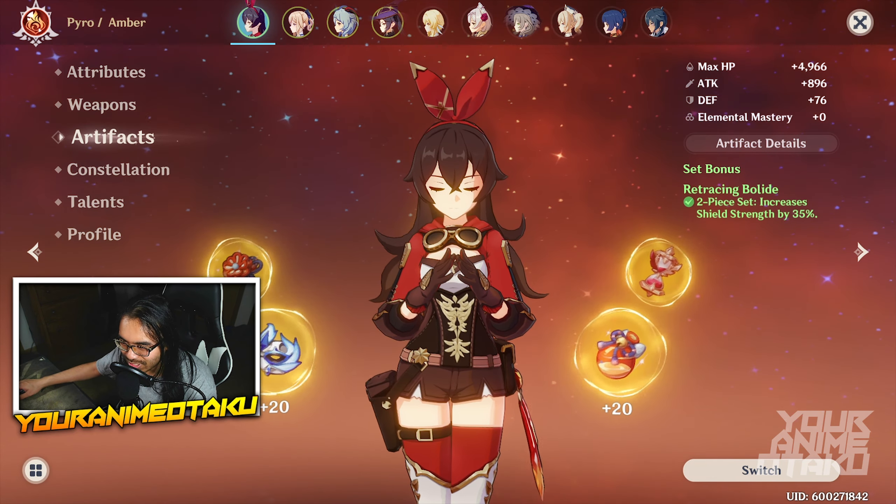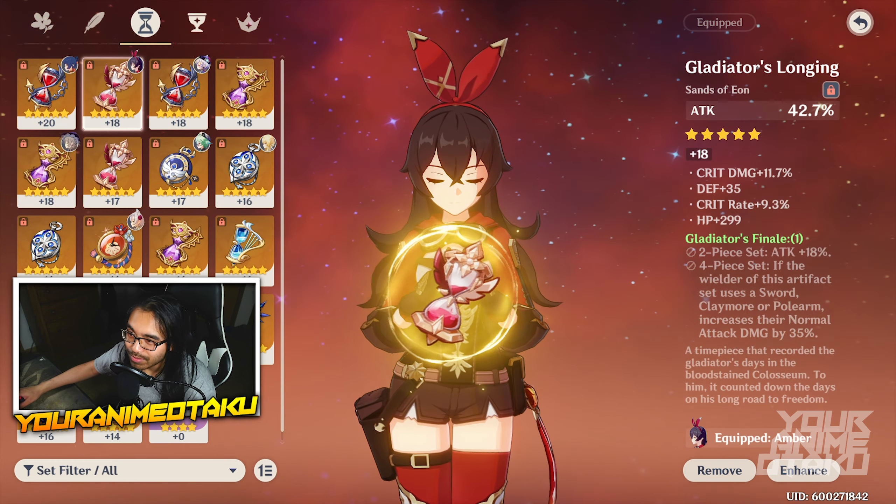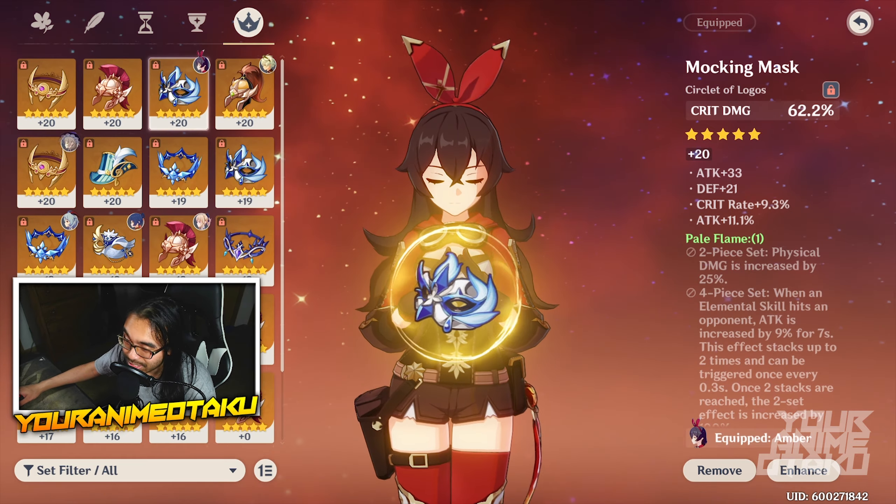As far as artifacts, this is my artifact build. It's a two-piece Retracing Bolide — and no, I did not choose Retracing Bolide, Retracing Bolide chose me. Here is my flower, plume, sands, goblet, and circlet. When building your characters, it doesn't really matter what the artifact set is as long as you get the right substats.